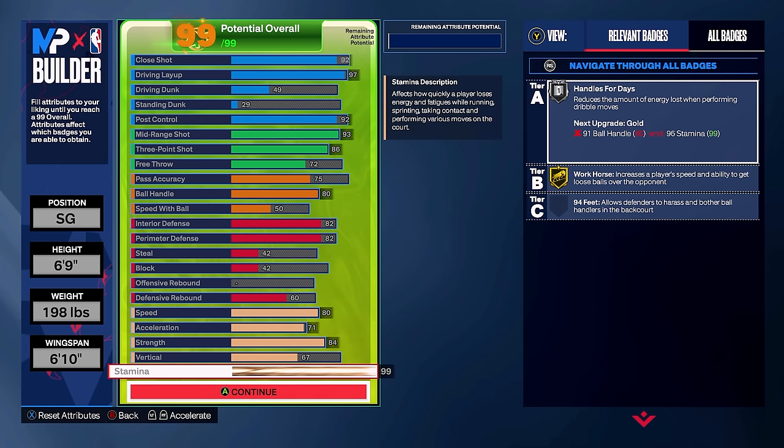For defense, you're going to have an 82 interior defense which gets you Post Move Lockdown on Silver, so you'll be good down in the paint. You're also going to have an 82 perimeter defense which gets you Challenger on Silver, so you can be decent guarding guards on the perimeter and hang down low against drivers. There is no block rating on this build — block gets expensive once you're taller. For physicals: 80 speed, 71 acceleration, 84 strength, giving you Physical Handles on Hall of Fame and Bulldozer on Silver.